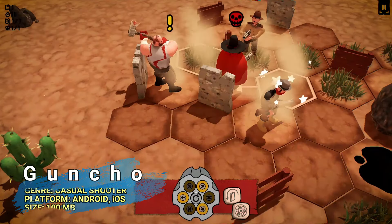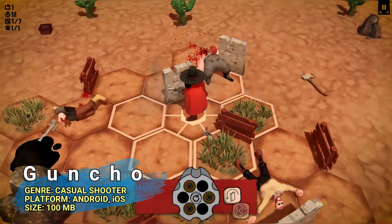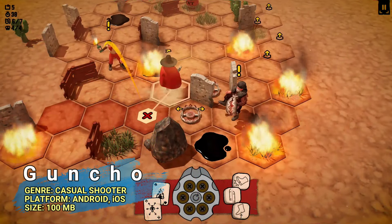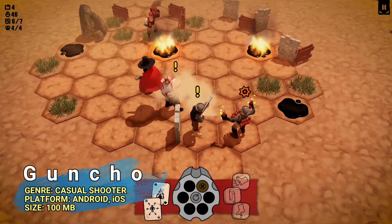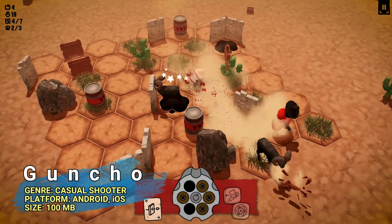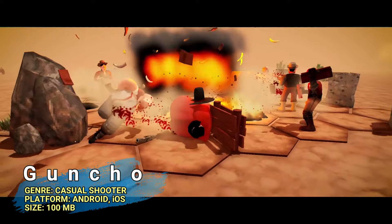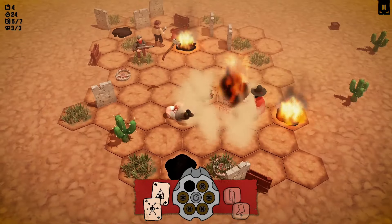Get ready for some casual shooting with Guncho, number 21. This game features fast-paced shooting action and some bite-sized matches. With a lightweight 100 MB size, it's really good for quick sessions on the go. Available on both the Google and Apple Store, Guncho offers some really exciting gameplay with quirky characters and lots of weapons and strategies to deal with. It's a free game and plays both online and offline.